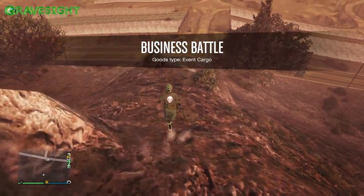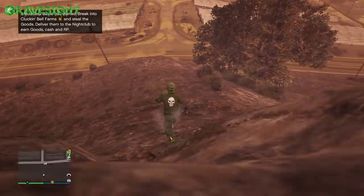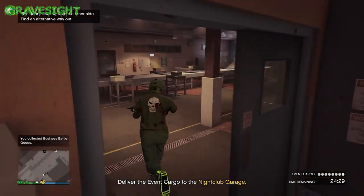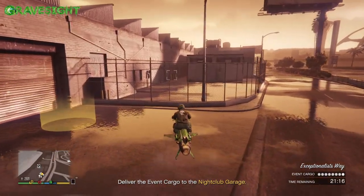All right, you guys, so this is what you're going to be looking for: Business Battles that say 'event cargo.' Once it says that and you guys are in the Business Battle, just go ahead and participate, go there, grab the cargo, and then after that we're going to be taking this back to our nightclub so we can be unlocking two masks.